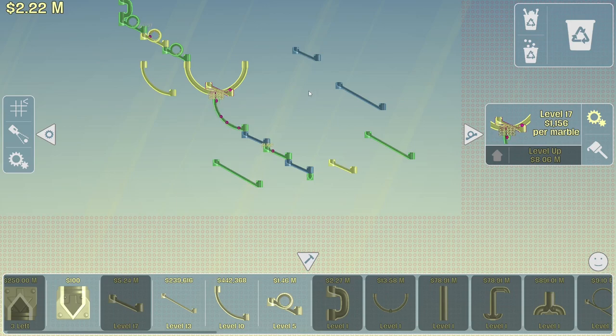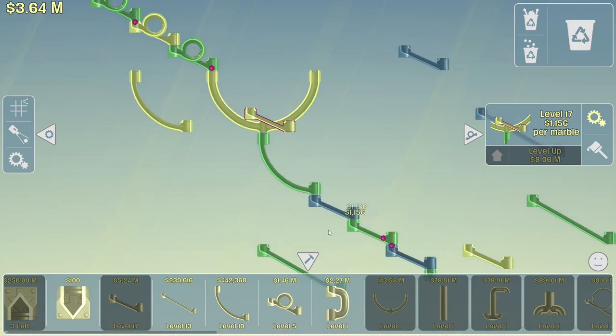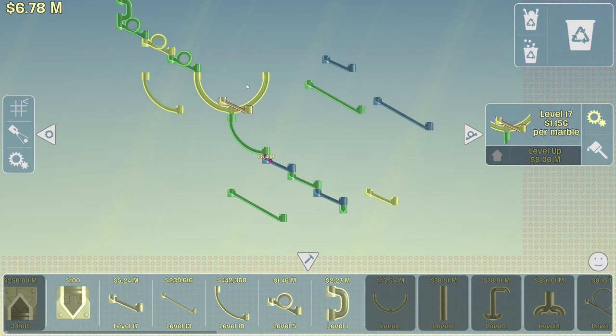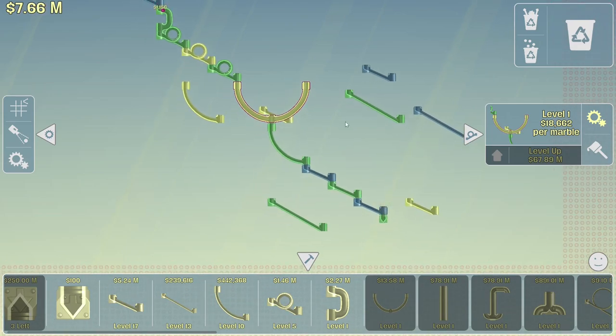Does that work? That works — 18 grand! Let's go. We have such a clog here now, but that's fine. Goodbye marbles. Oh my gosh, I can't believe that works — so I stop them here. Wait, can I make that better somehow? Let me see if I can use one of these to make it a little better. It's kind of worse than it was. Let that marble go and then I'm going to block it in once again. There we go — so that's 18 grand. 67 million to upgrade though. Wow.